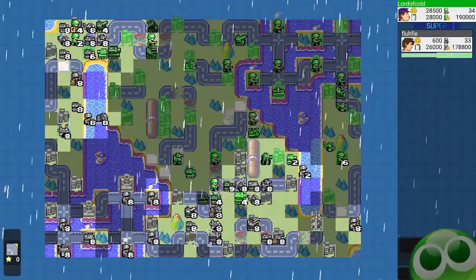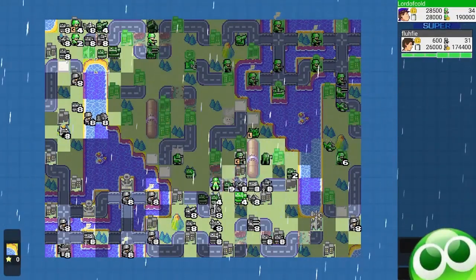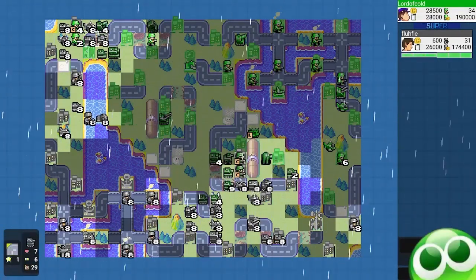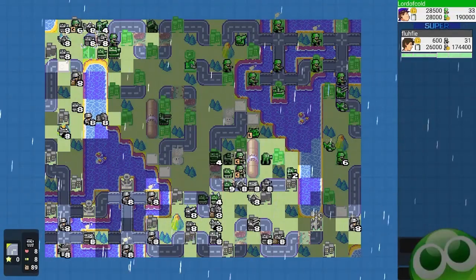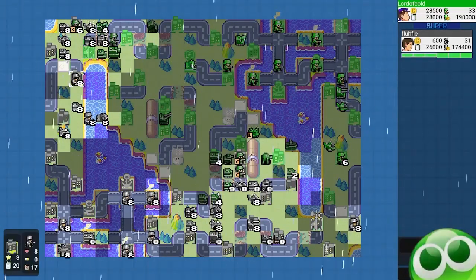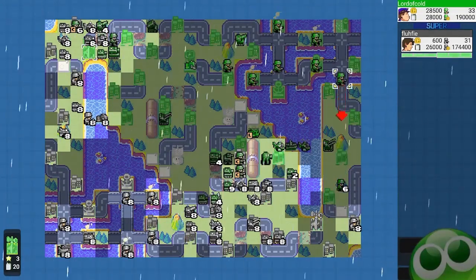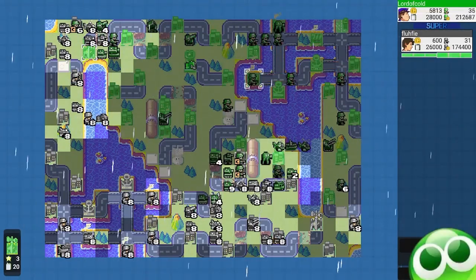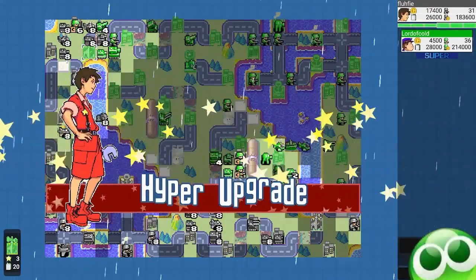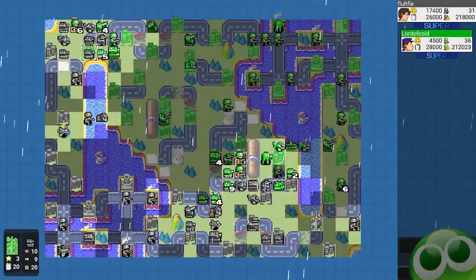I'm still confident I can win in this area. At the very least I can pick off some more infantry, and my infantry here is still healthy enough to start capturing that comm tower. Now I use my super power to heal everyone right back — dead units don't heal, but I get that extra plus one movement and 20% firepower.